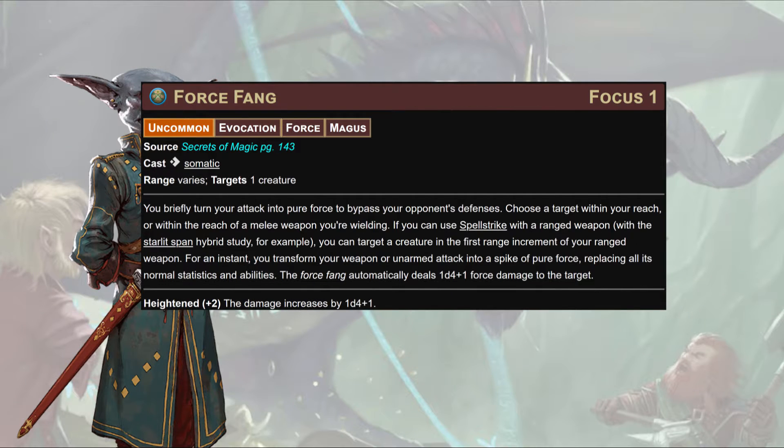Whenever you use an ability that allows you to raise a shield, you can raise this book instead, changing any requirements that normally require a shield to apply to the book. I really like the flavor of putting a little magic into a book so it stops things — or just being that guy flipping through a book, realizing there's combat, and going 'oh god, I'm in danger, raise book.' At level 4, we'll take Force Fang: a conflict spell that is essentially magic missile as a strike. For one action, your weapon transforms into a spike of pure force dealing 1d4+1 force damage, heightened by an additional 1d4+1 per two levels.